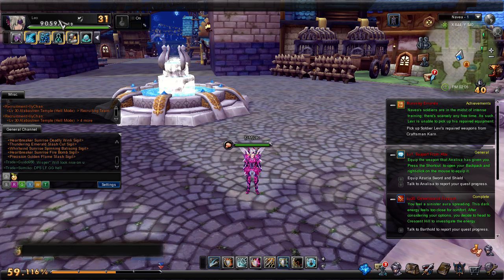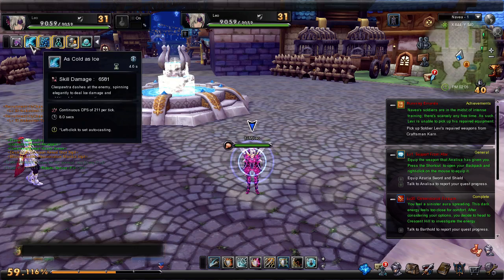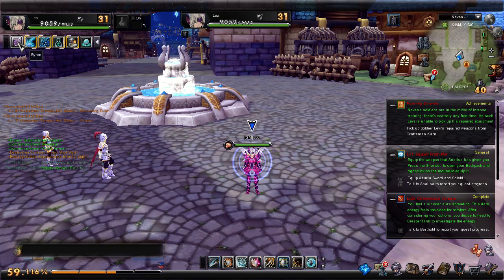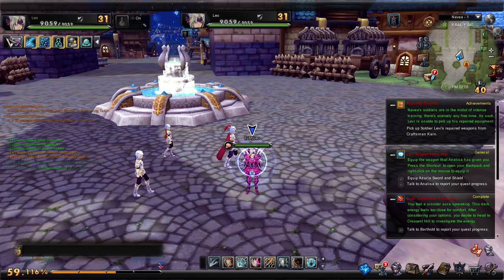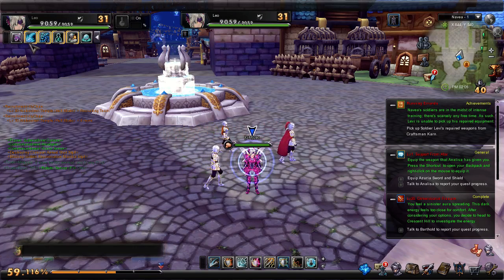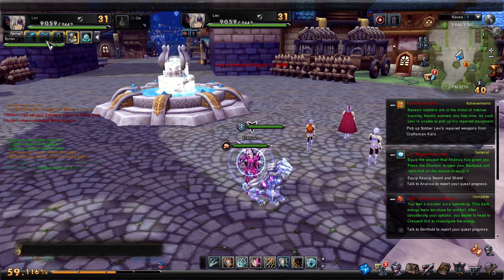Moving down to our character window, you can see I've got my image here, my name, my class, my level, and my HP. Below that I've got my Eidolon. Most of these windows are movable, just FYI, but this is where I have them placed. You've got your Eidolon to summon them, and then you've got their skills here.